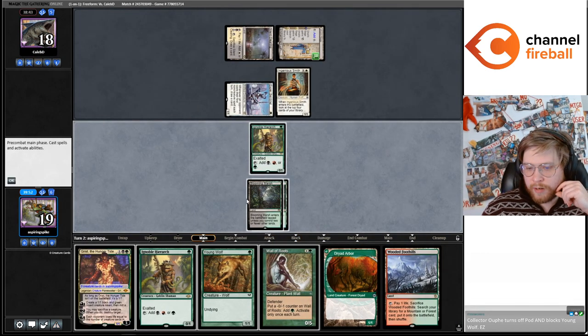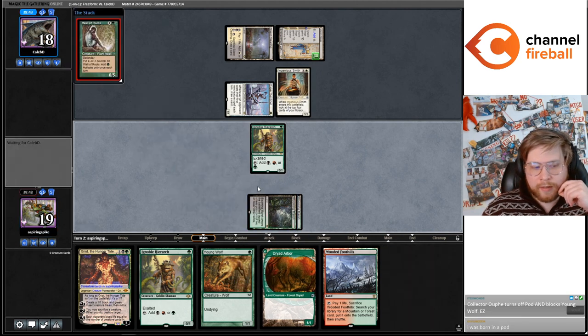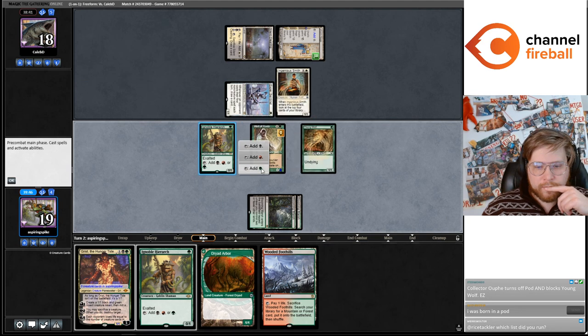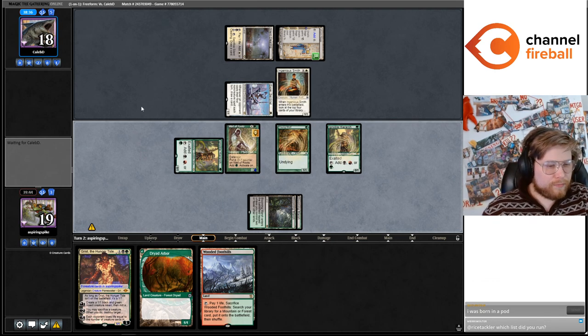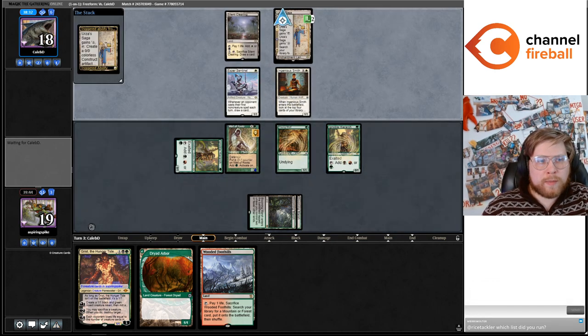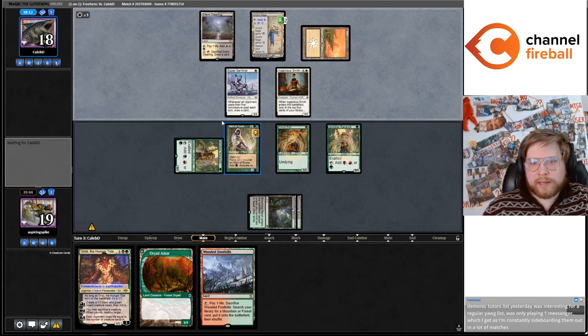We got Springleaf Drum there. I think I'm just going to play out my mana here. Just top decked a Yawgmoth. We're going to play some Fiddlebender tomorrow. I think one Messenger is like... you don't combo with Messenger all that often.